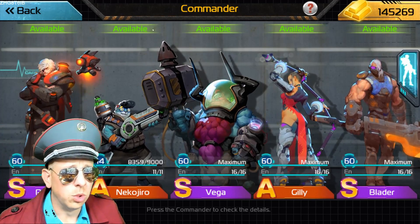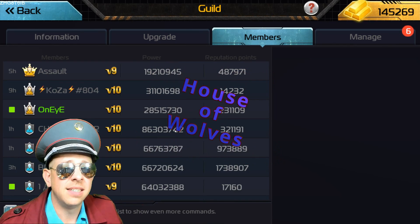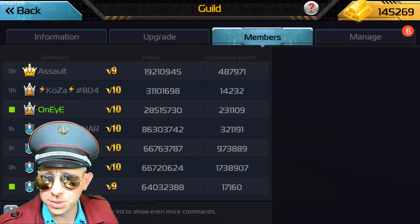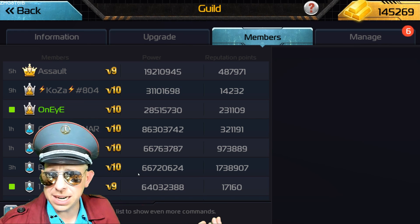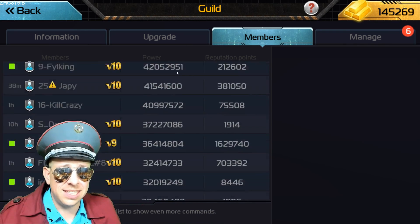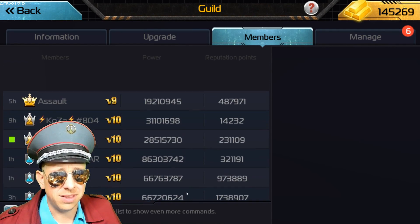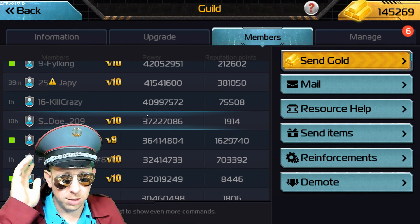Shoutouts to the House of Wolves — Brayden, Doc, and Insidious. OneEye says you guys are good guys, solid dudes, and you're the reason he still plays. I like to remind people that this game, at the heart of it, is really a social game, a community game. If you don't have good friends in a good guild, you're not going to stick around long. Stick with your friends, stick with your guild. If you've got to call them a wolf pack, do it.